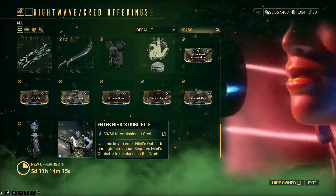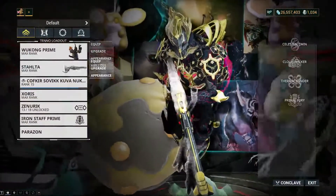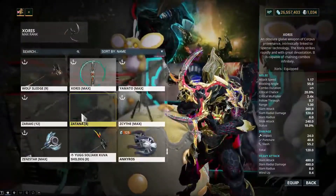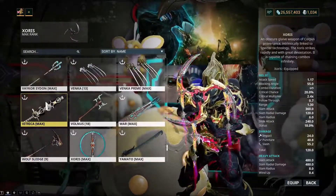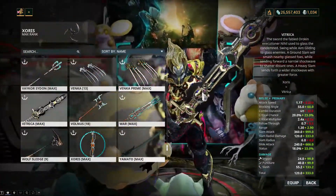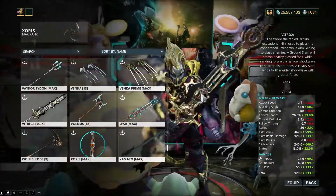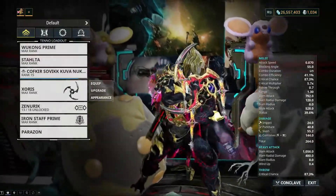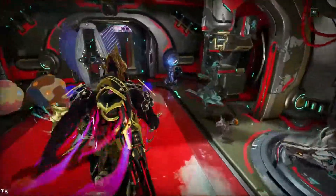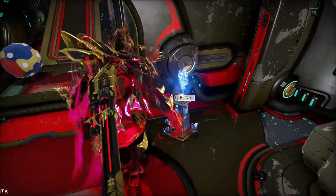I've already finished it and I already have the Vitrica melee weapon. This is the Vitrica melee weapon that you get — it's actually pretty cool. I've already made a few gameplay videos of this. You'll be able to get the Obelisk decoration — it looks like this right here. I've already placed it, and you just have to tap it.